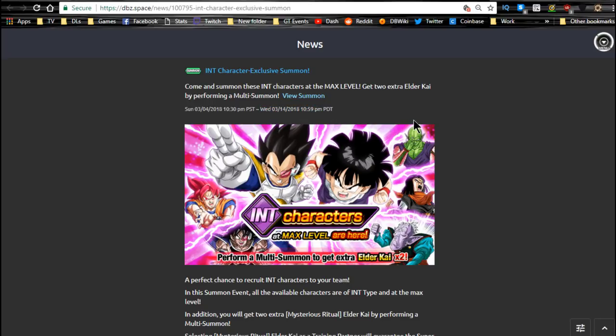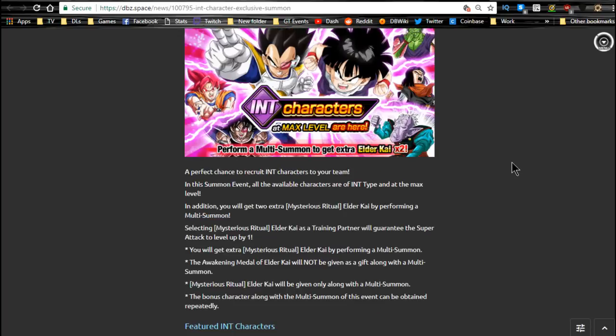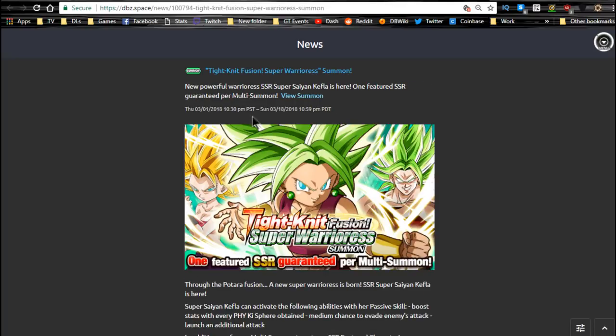Moving to the global summons. First is the Intelligence characters banner running until the 14th — you have one week left. This features LR Gohan. You get two Elder Kais per summon plus two support units for an Intelligence team. There's a clone version of Piccolo, Chiaotzu who is a staple in an Extreme Intelligence team, Android 17, and Godku. This banner isn't bad — their lineup for Intelligence is solid and you have a chance to get LR Gohan. It might be worth it if you're lacking Elder Kais or support units. Never hunt LRs though.